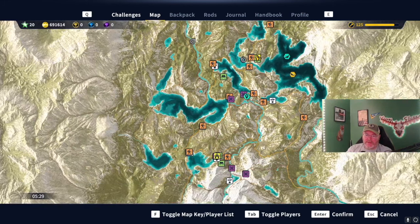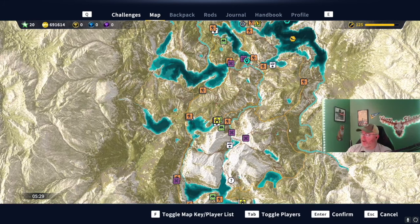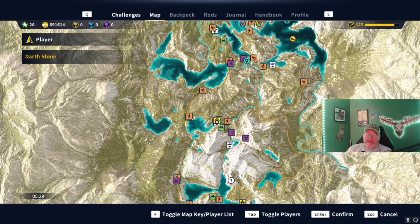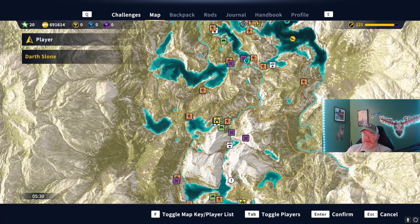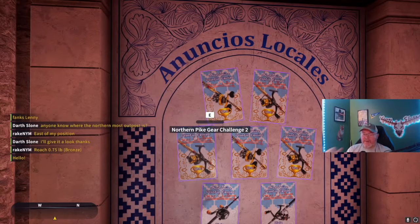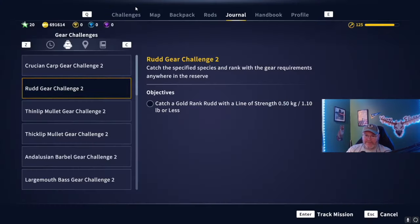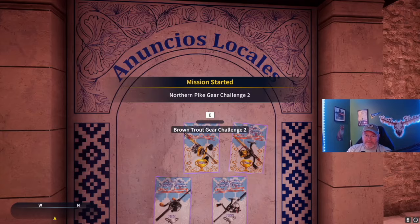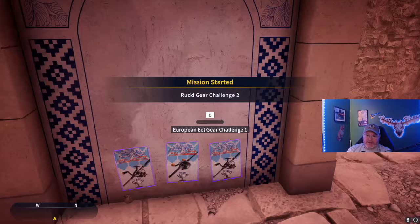Just so you know where they're at — you can kind of see them all right there. Where I'm at is the northernmost outpost, here's the starter one so everybody will have that one, and then there's a southern one. This one's southeast of the middle one, this one's northeast. So let's pick up these missions and we'll be able to start working on these exciting challenges. I can't wait to do this.